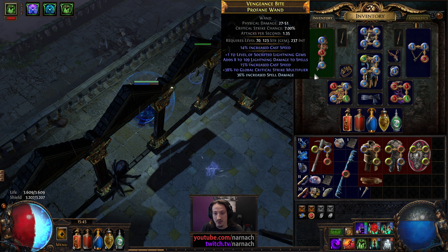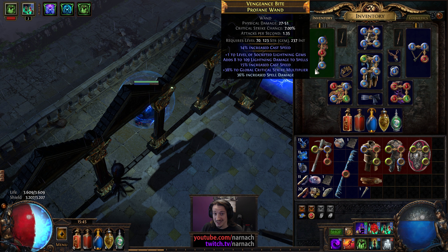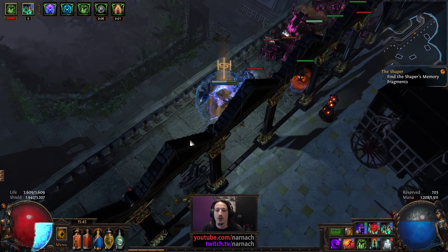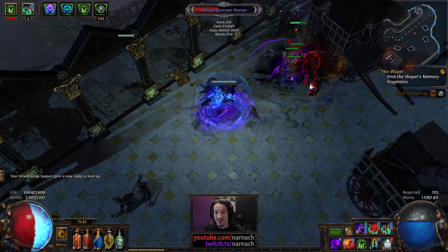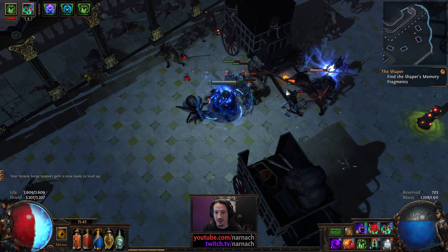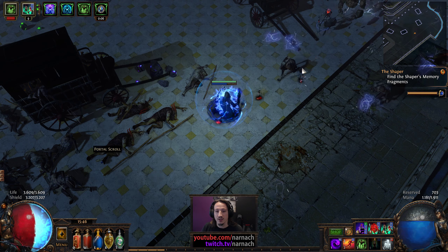The profane wand has built-in cast speed, which is one of the modifiers that Singularity had. Looking back on it, the casting speed provided by Singularity is probably one of the main reasons why it boosted my damage so much — because increased casting speed means I can get more Dark Pacts off per second. The profane wand has crafted increased cast speed, some increased spell damage, and some lightning damage added to spells. That wand now does more damage always than Singularity provided in the ideal circumstance when the enemy was affected by hinder. In one fell swoop I increased my base damage by about 15 to 20 percent consistently.